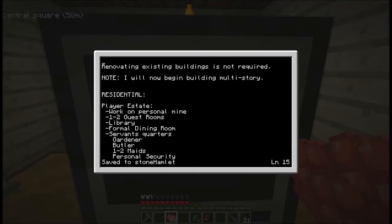If I feel it's necessary or fitting, I can upgrade or renovate the buildings I already have — especially the community center, my house, and maybe one or two of the elders' houses. As far as everything else, it doesn't need to be upgraded from wood to stone, but it can be. Also starting at this stage, I'm going to start doing multi-story structures and buildings. I'll no longer restrict myself to one-story buildings, so I'll have a bit more vertical space to work with.